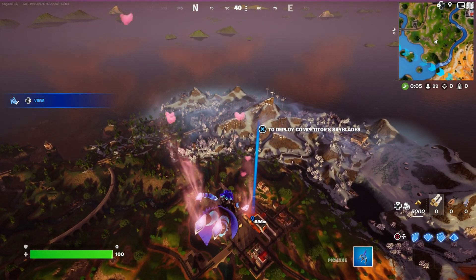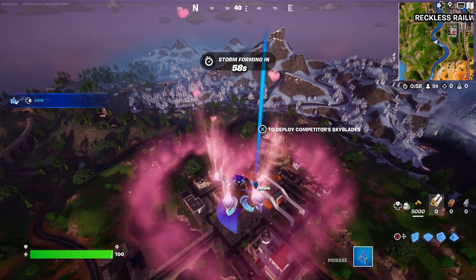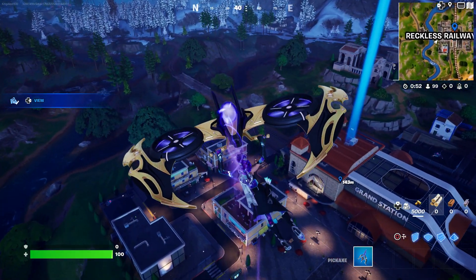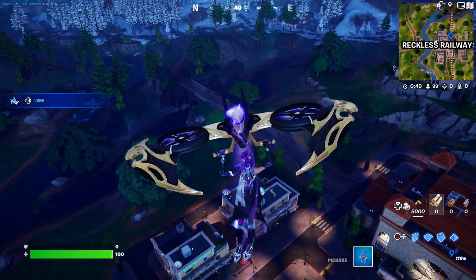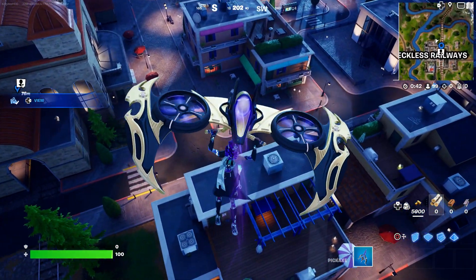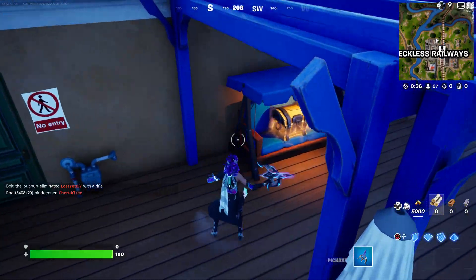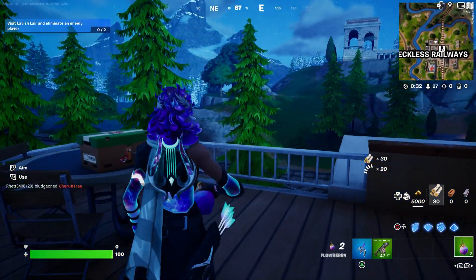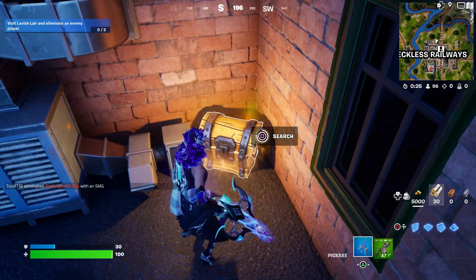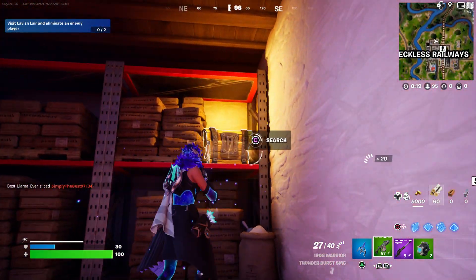What we're going to do next is open two chests. So right now just open the glider, come over here, and open two chests. There should be two chests right here — just open this one. Then open another chest. I'll show you where the other chests are because sometimes they might not spawn there.